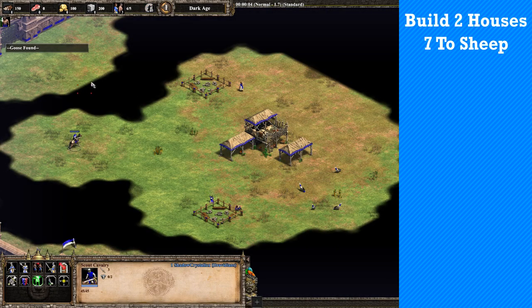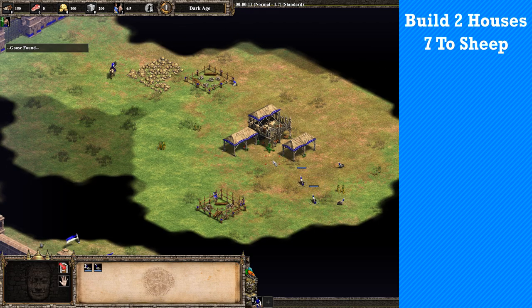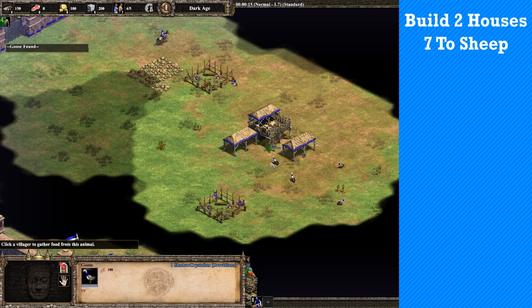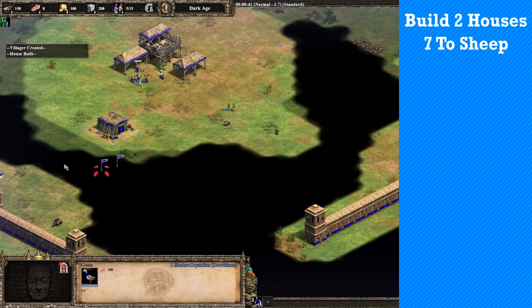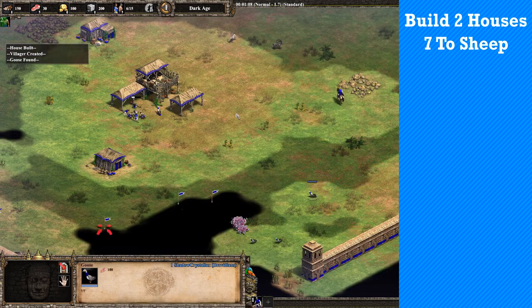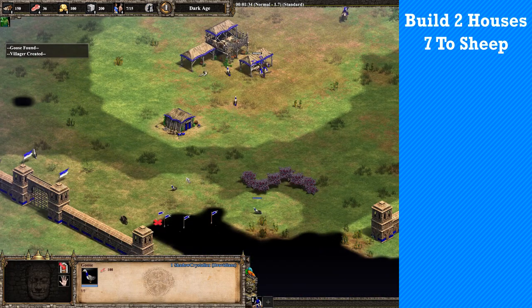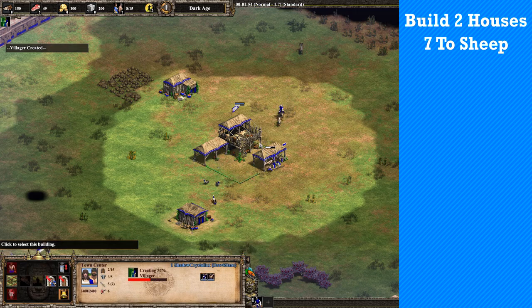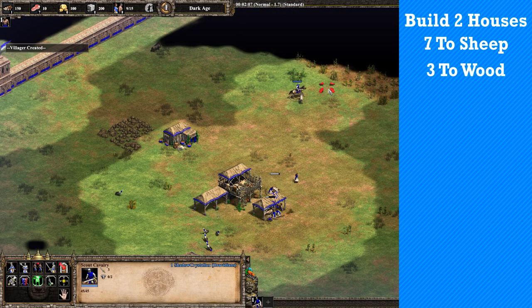Build two houses and place your first 7 villagers on sheep. You will want to push your deer as soon as possible. The next 3 villagers go to wood.